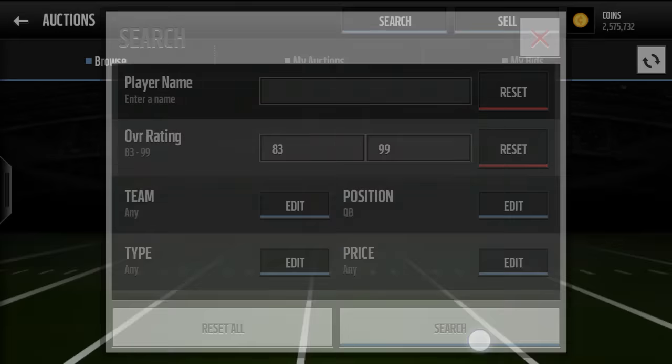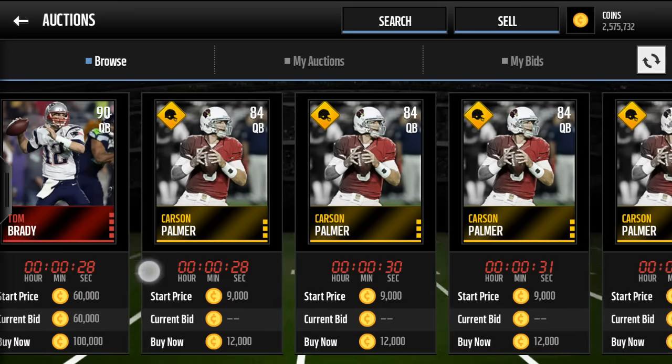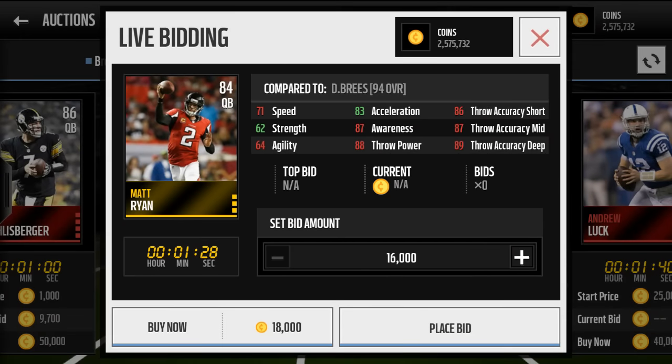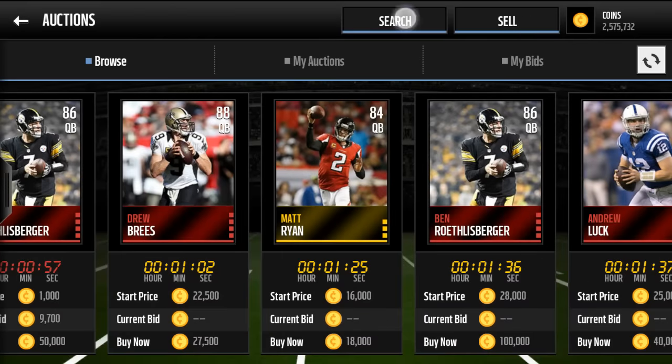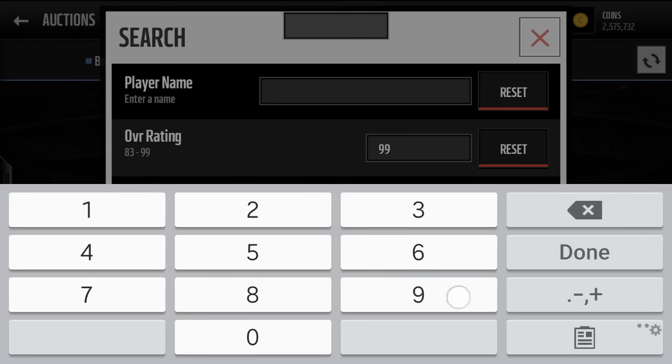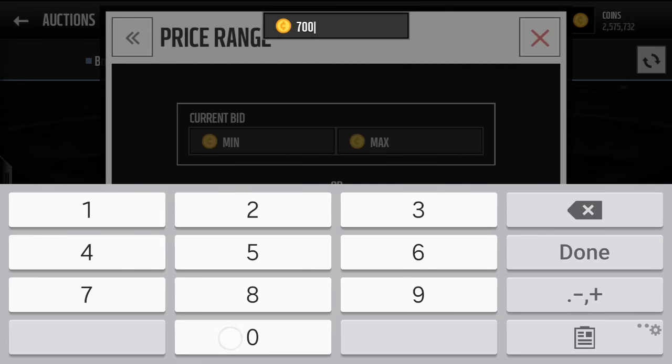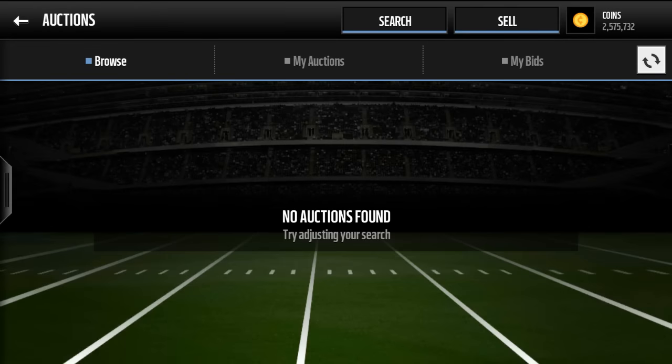For a quarterback for cheap, I have a couple. Matt Ryan I used for most of the year — I didn't have any complaints, but he's not crazy. Here's a really good card that's really cheap for his overall: a 94 overall Drew Brees. You can get him below 70K.